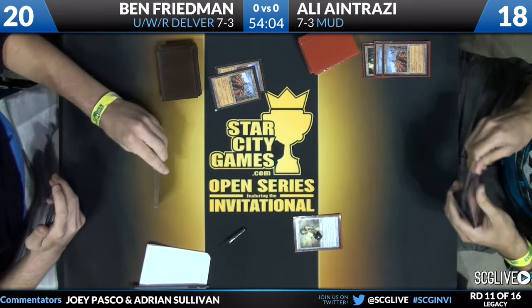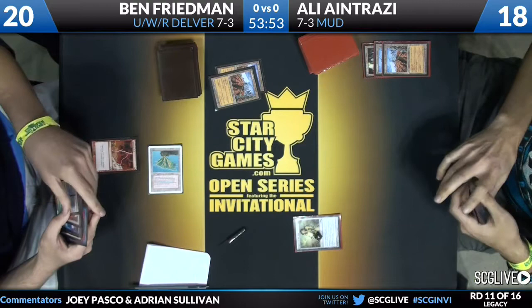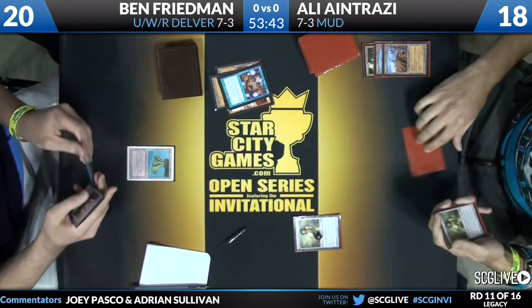Ben is going to attempt to do something here — he's adding a mana. He could be doing a check: 'You remember that you have a Chalice in play, right?' That's interesting. He bolts and then Dazes the bolt in order to pick up the land. That was very clever — saving his land from Wasteland.